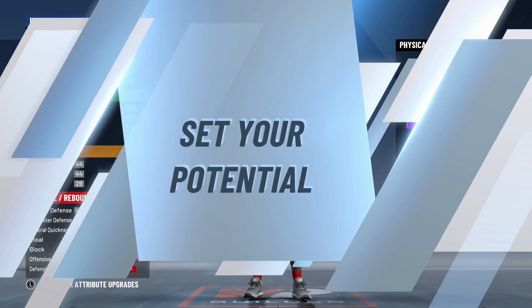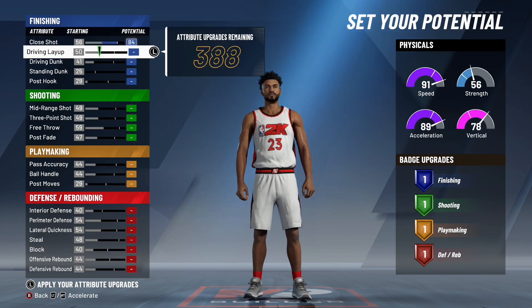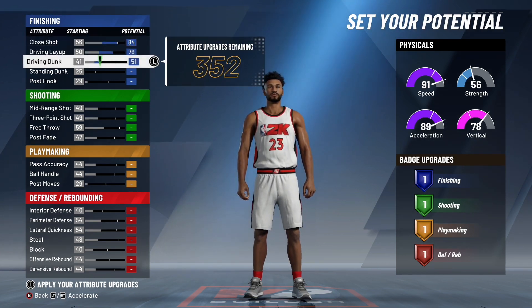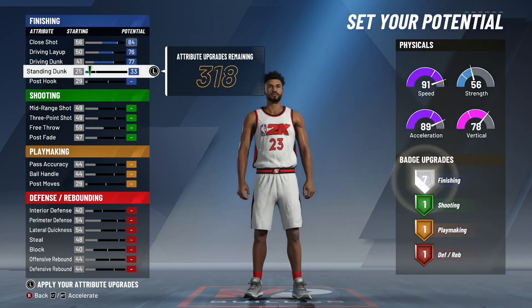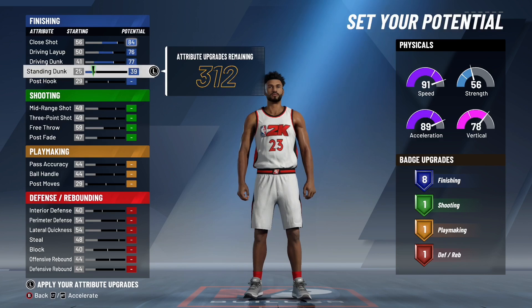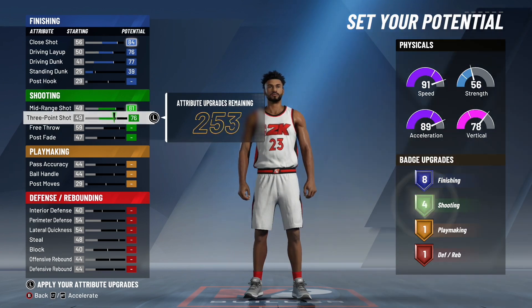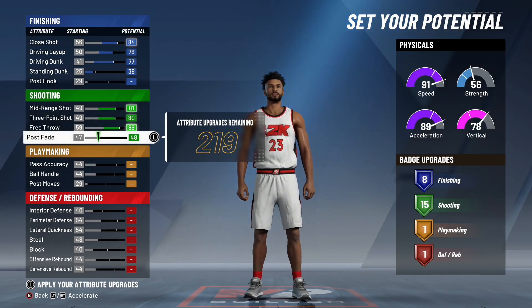Moving on to attributes — make sure you guys do it just like this to get the maximum badges possible. Your close shot, max this out to an 84. Max out that driving layup to a 76. Max out your driving dunk to a 77. And your standing dunk, put this to a 39 so you get eight finishing badges. For shooting, max out your mid-range shot, max out your three-point shot, max out your free throw to an 88. And your post fade, put this to a 67 so you get 17 shooting badges.